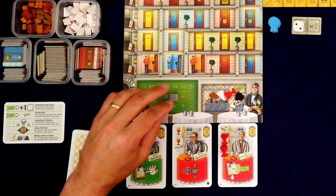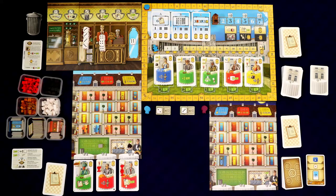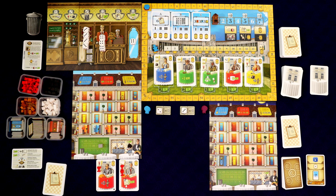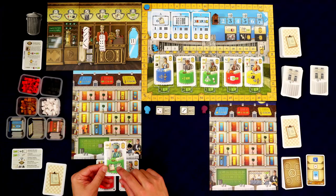Now that I have these three guests, I'm going to take my anytime action — spend a buck to move three goods from my kitchen and serve them. I give this strudel to that guest: he's happy. I give this cake to this guest: he's happy. I give this wine to him: he's half happy. Then as a free action I can move a completed customer into a room. I'll move this green guest — he just wanted a strudel — into this blue room. I flip it, get the victory points — zero unfortunately.